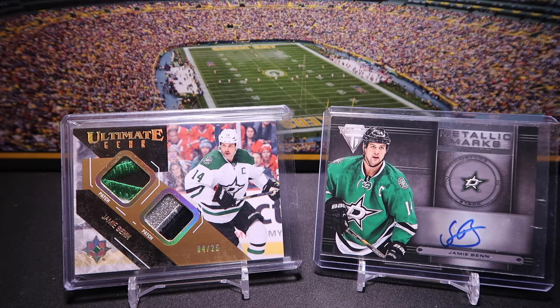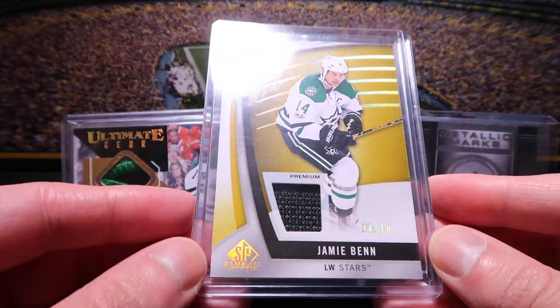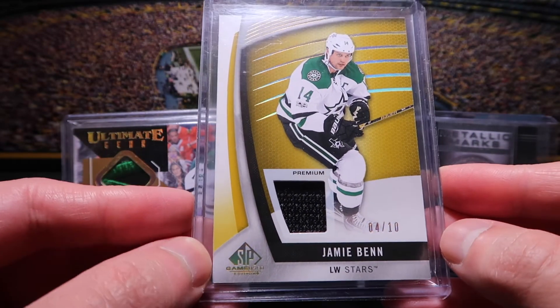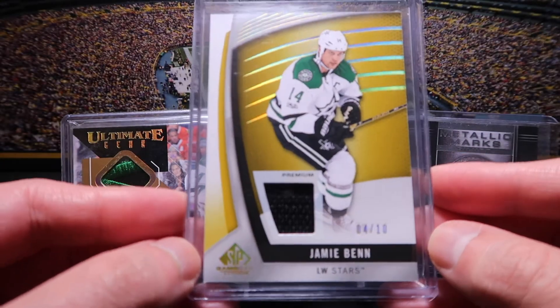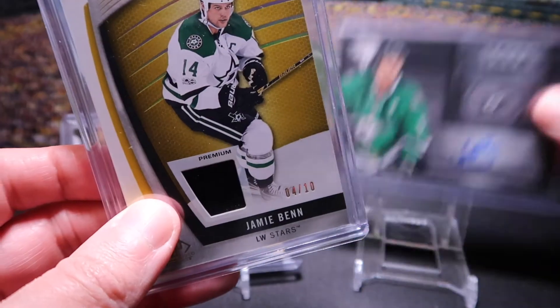The last one from the lot is SP Game Used from 2017-2018. This is a glove card, and it is the Gold Spectrum again, and this one's out of 10. It's a pretty neat looking card, all things considered. You can see the glove there — pretty cool.